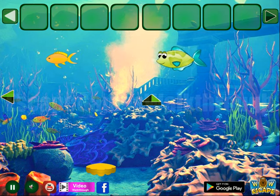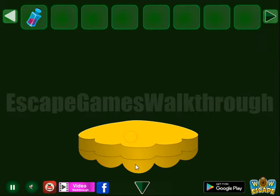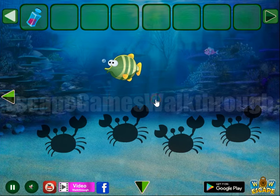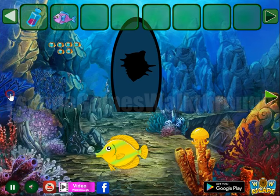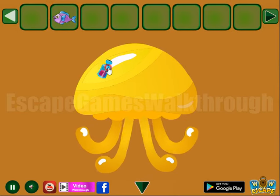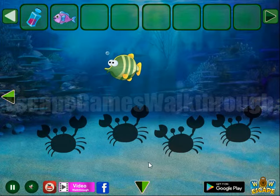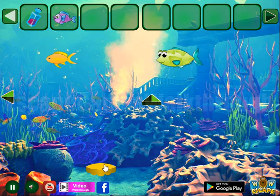Here we can take a flask, and a clamp that needs something. Let's go up and take a fish to the left. Here's the jellyfish — it's not for it. So going backward to use these items.